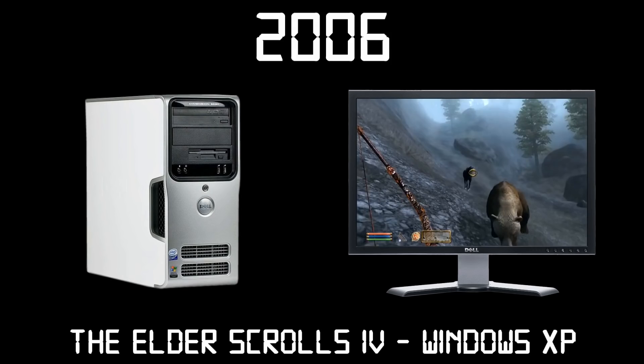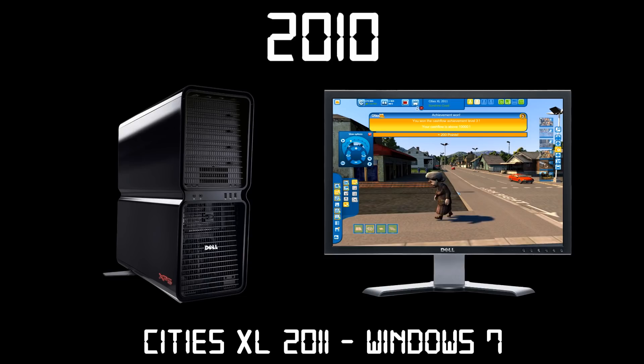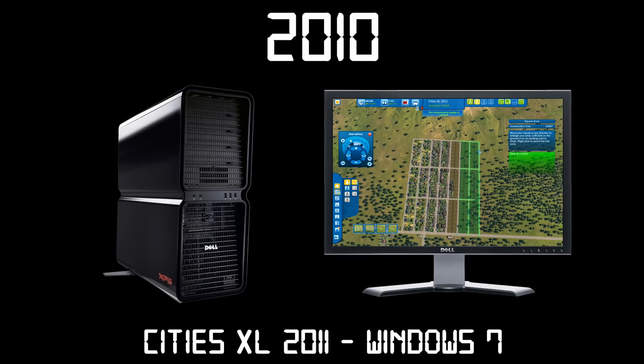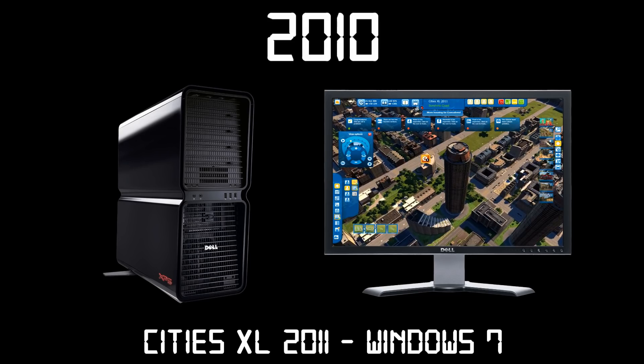Welcome to another episode of Diana Games Through Time. In this series, Diana will play a PC game from each year starting in 1978, moving forward to modern times as we watch the graphics and complexity of the games evolve year by year. In this episode, we'll be taking a look at City's Excel 2011 for Windows 7. This city building game will have Diana attempting to build a small town and develop it over time to a large city while keeping the money flowing in and its citizens happy.